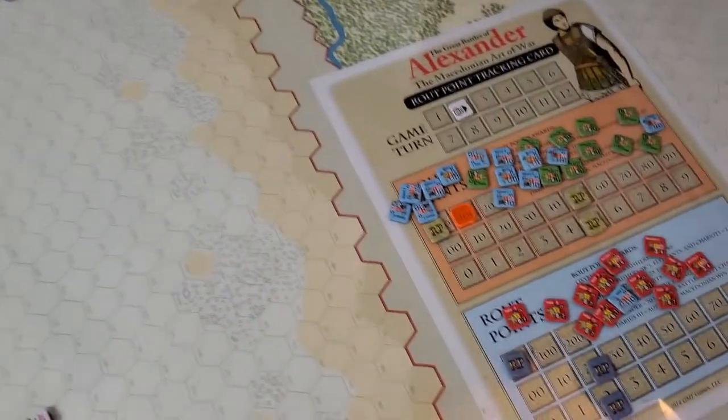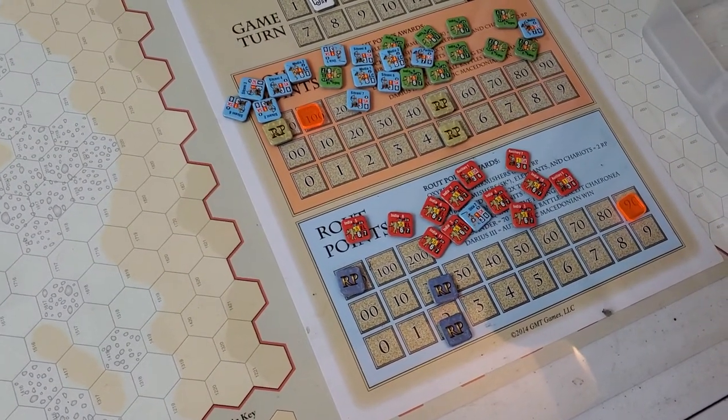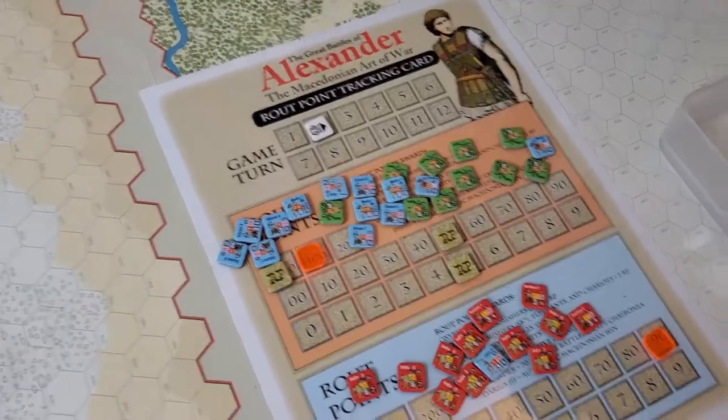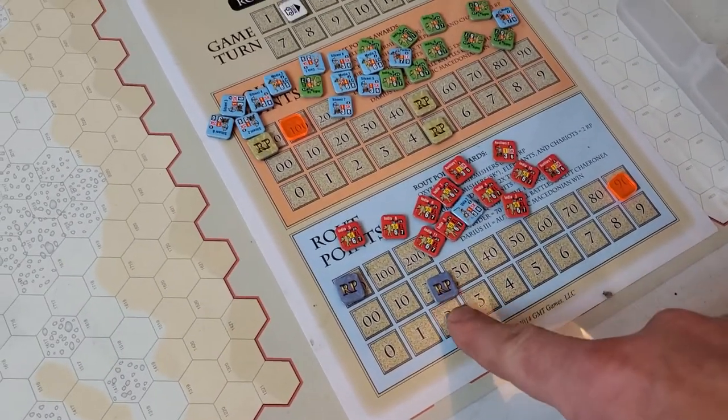Taking a look at the rout points — only about four for Antigonus' army this turn. Antigonus is up to 55 rout points total, and Eumenes is only up to about 22. I'll double-check and follow up at the end of next turn.